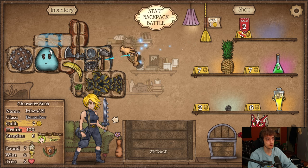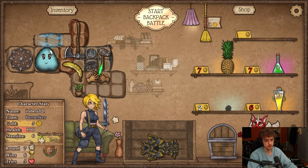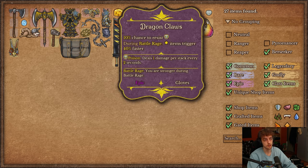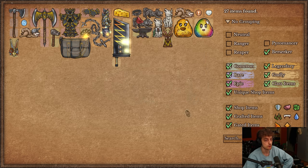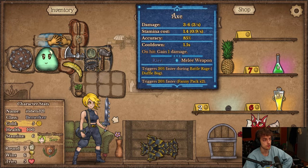Gloves! These gloves can also combine with the hammer and will give me Dragon Claws. It gives me 10% to resist poison — that's just a bonus effect. But also during Battle Rage, the start items trigger 40% faster. So it's better than Vamp Gloves, but they trigger later — only once I am in Battle Rage. So it's kind of a trade-off because you lose the insta-skilling as well. Maybe normal gloves are better, but I think I'm still down to make them.